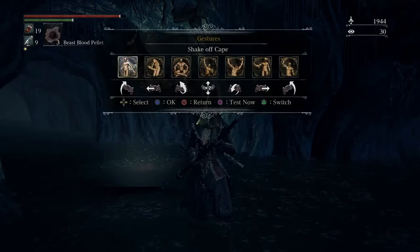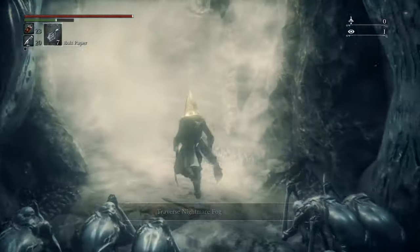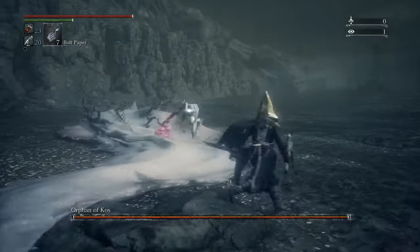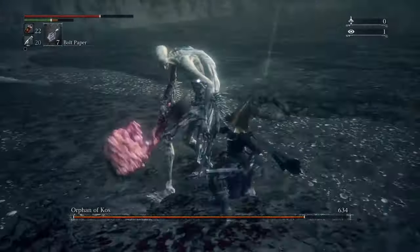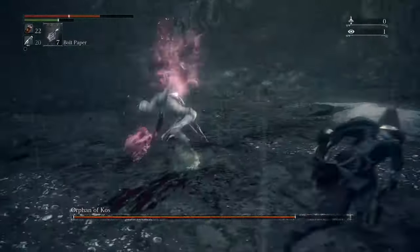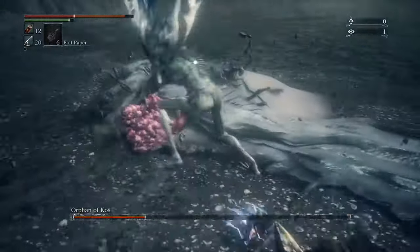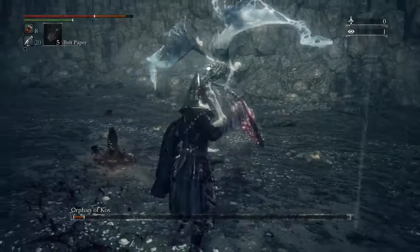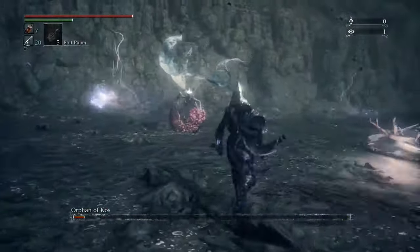When you get on this elevator and take it down, you're going to be fighting the last boss of the DLC — this is the Orphan of Kos. There's not a lot to say about this boss that I haven't already said. Hopefully all of your training has worked well and will get you through this boss, which is definitely one of the hardest in the game. He's got plenty of AoE magic, plenty of range, he'll grow wings halfway through, and he also beats you to death with his placenta — so pretty badass. Lightning paper works really well on this boss, but save it for the second phase when you kind of need that extra.